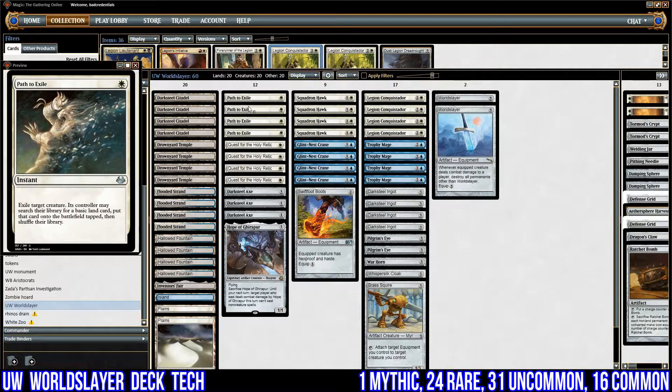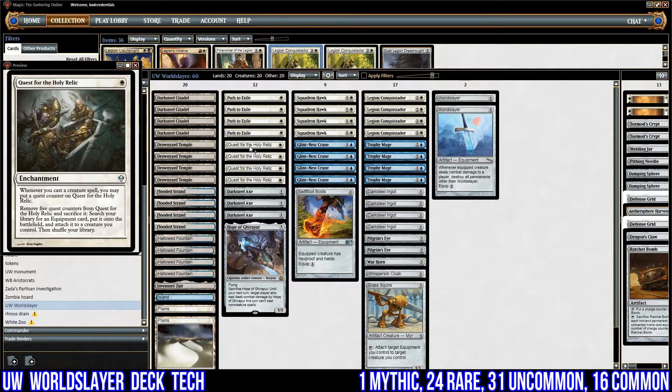Our main way of getting World Slayer onto the battlefield is Quest for the Holy Relic. Whenever you cast a creature spell, you may put a quest counter on the enchantment, and you may remove five quest counters from it to search your library for an equipment card, put it onto the battlefield attached to a creature you control, and shuffle your library. The idea is to play five creatures once Quest for the Holy Relic is down, attack with one, block all of them, and whichever one isn't blocked, sacrifice Quest for the Holy Relic to put World Slayer on it and destroy the rest. That is plan A of the deck — that's exactly what we're going to be doing.